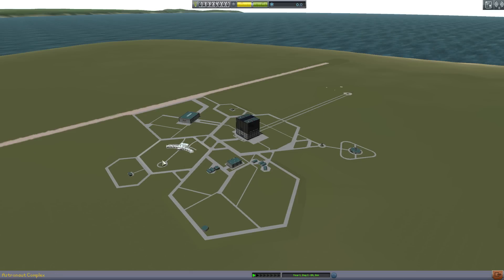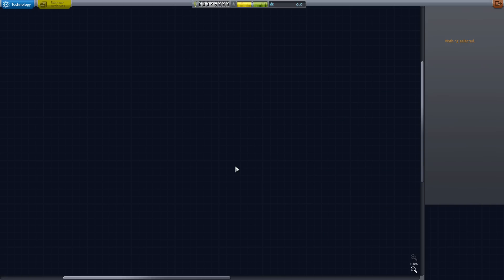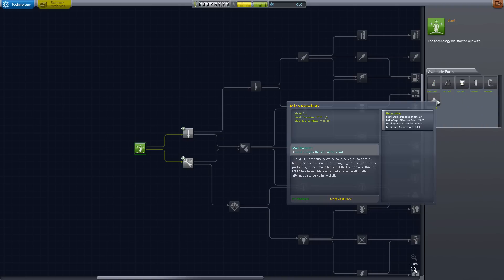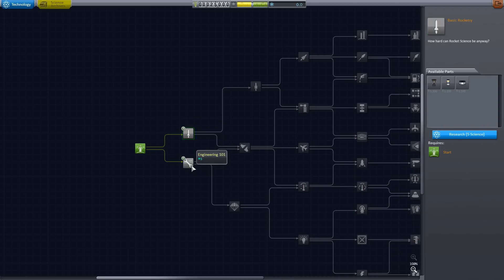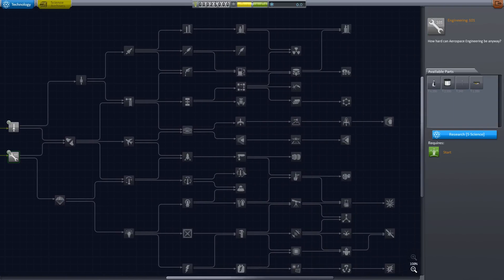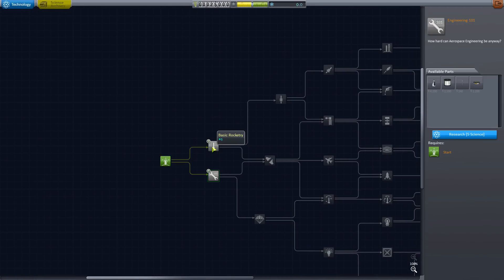You start off at the bottom of the tech tree and you have to work your way up. You can see here we've got the basic start - we've got all this basic stuff which is pretty much nothing. We can unlock basic rocketry and engineering eventually, and then there's this whole web of other things you can unlock. It's a long journey. To unlock things you need science - for example, this node needs five science, and we currently have none.